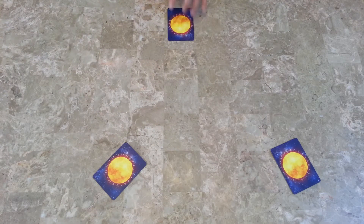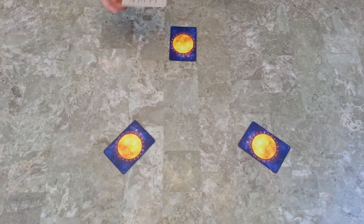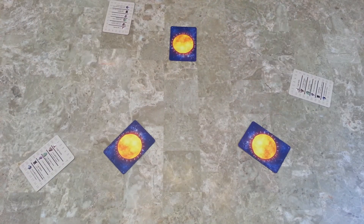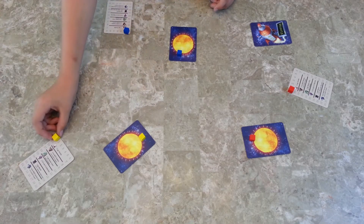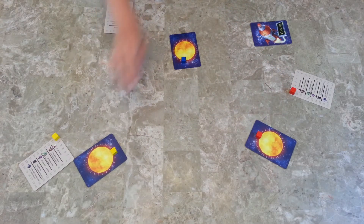For setup, you deal each player a Sun card — we're setting up for a three-player game. Then each player is dealt a score and reference card. Place the first each card off to the side, and each player gets two cubes of their color. One goes on their Sun on the zero, and one goes on the zero of their score track. Deal each player nine cards. You are now ready to begin.